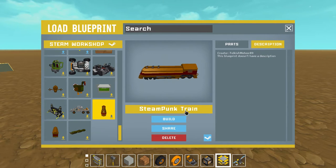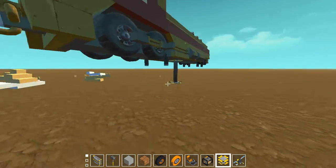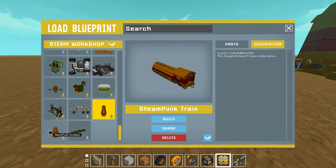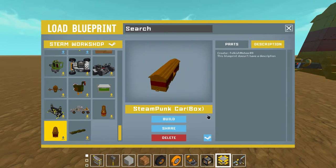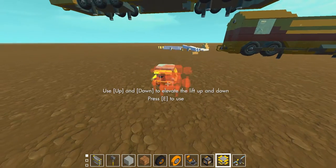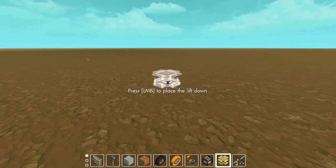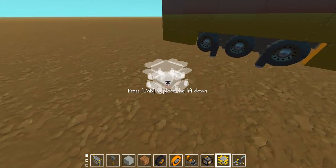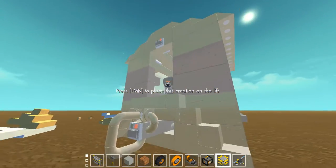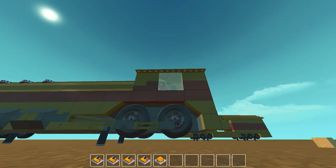Now we've got a steampunk train by folkish meteor 89, and it also has a steampunk car box by folkish meteor 89 as well. I assume these two go together somehow. Hopefully these things actually do move and drive — unless it's just supposed to look cool.